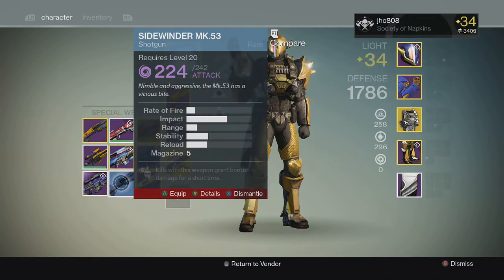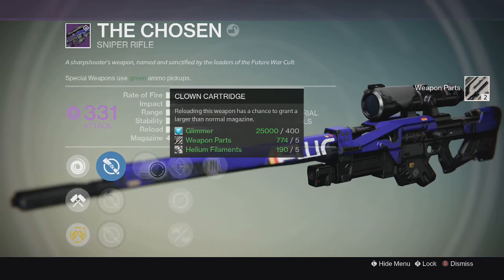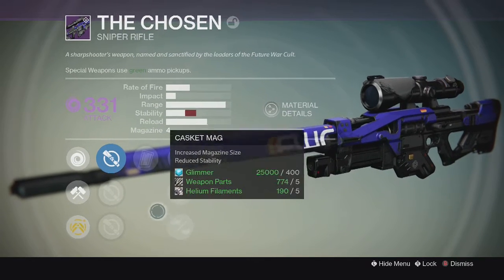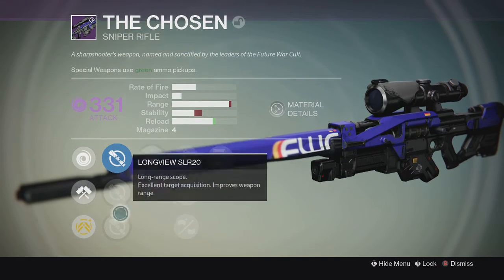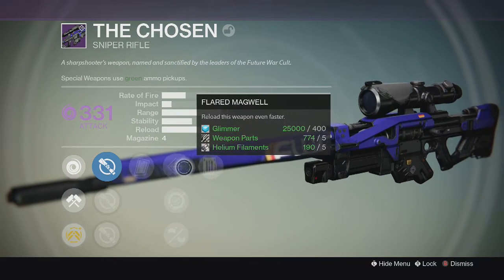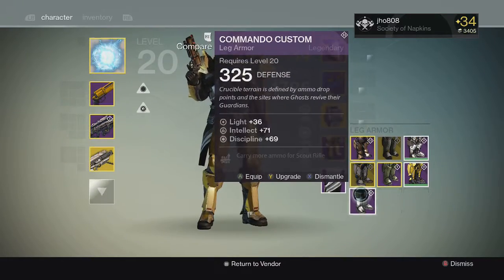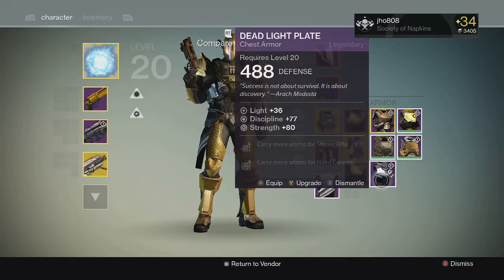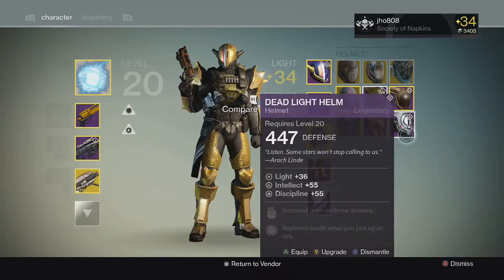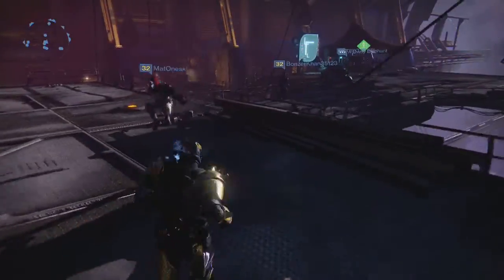Not keeping that one. We have The Chosen with Clown Cartridge and Shoot to Loot — that's pretty funny. The Chosen doesn't have that really good impact though, I don't know if I'm gonna reroll this, I might not keep that. And then we have these boots, this chest piece, and this helmet. Not really that good stuff from those packages.